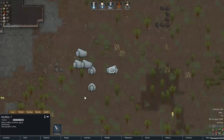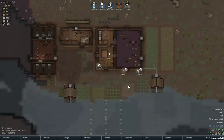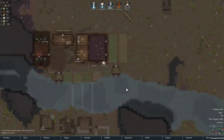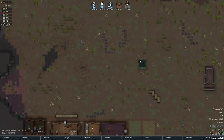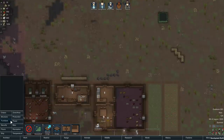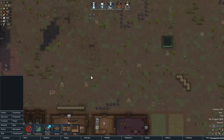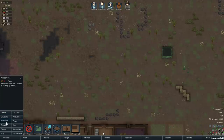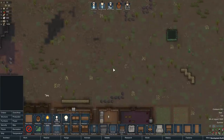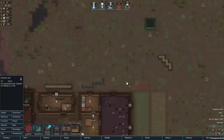A buffalo self-tamed — Zambezi! I'm fine with that. I'm going to make a proper farm or a little ranch area for them. There's no fencing, but the animals will stay in any area designated as an animal area, as if there were fencing. I could build a bunch of walls to protect them from attacks and just pretend it's fenced.